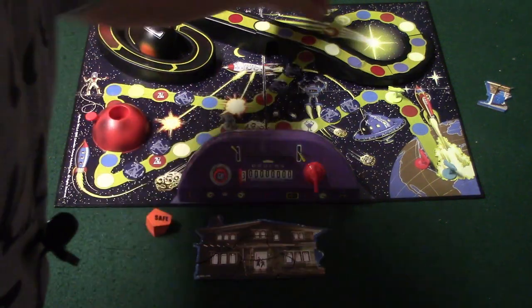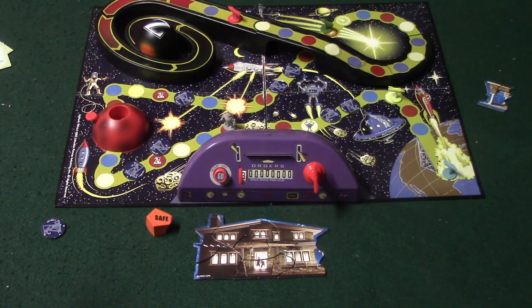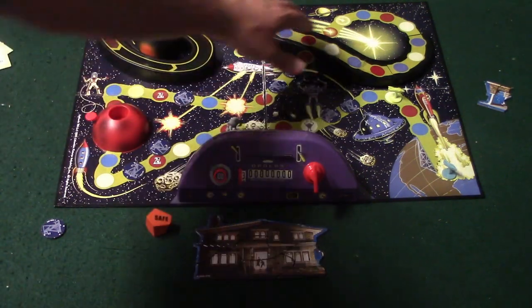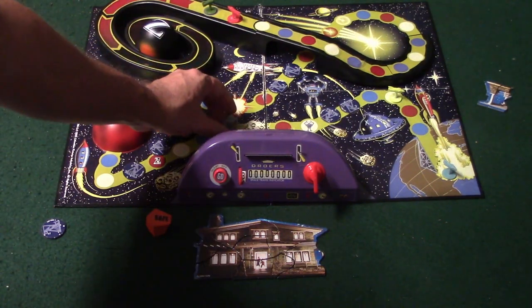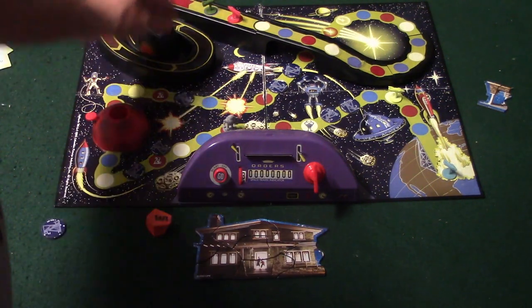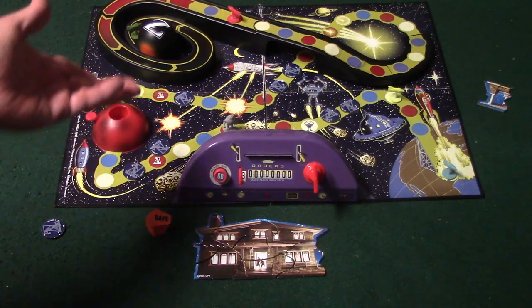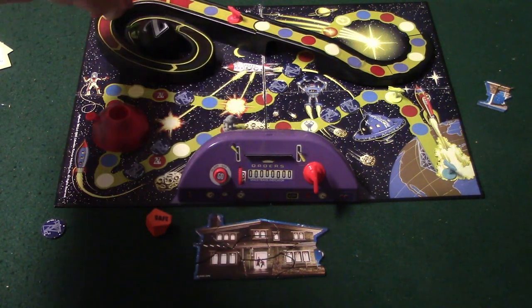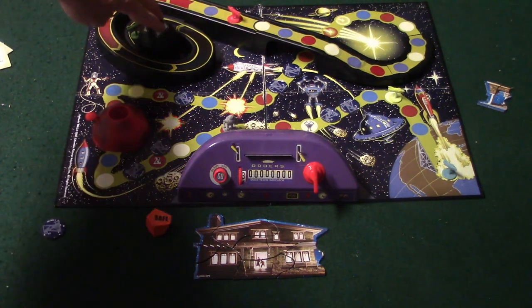If you land on a shooting star space, you're granted the leadership position — you move all the way up in front of the current leader. Once you get up to this final section, the robot is not able to move up there, though my wife and I disregard that rule to make the game harder. Once somebody gets to the very end, on their next turn they get to spin this planet, trying to get the little orange hole to match up with the space. If they manage to do that, they win the game.